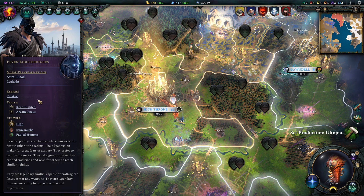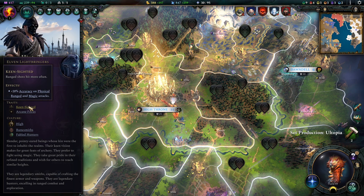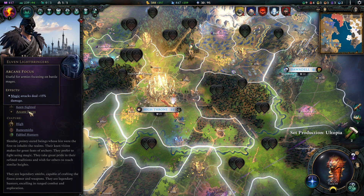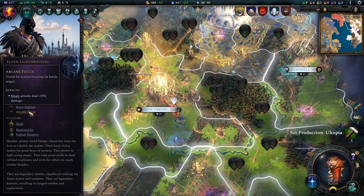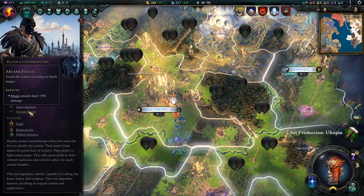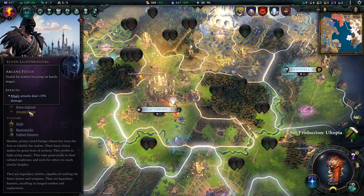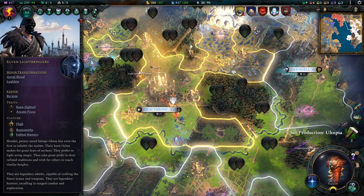For Mind Traits, I went Keen-Sided for more accuracy on our Archers and Battle Mages — we make good use of both unit types. And Arcane Focus to make our Battle Mages more powerful; we don't run many Battle Mage enchantments in this build. Alternatively, Overwhelm Tactics gives 20% more crit hit chance with a neighbor, which is also really powerful. I went Arcane Focus for reliable damage output on Battle Mages.